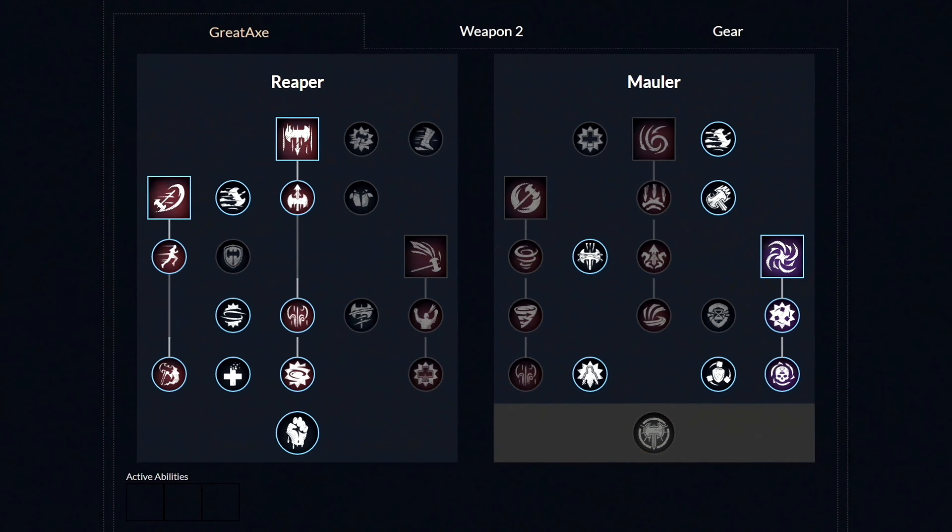For our first weapon, we have the Great Axe. First, you want to unlock the first ability called Reap and then get these two perks. Then afterwards, unlock the second ability called Charge and then get these two perks. Then let's move over to the other side and unlock all three perks. Then lastly, unlock the last third ability called Gravity Well and then get these three perks.